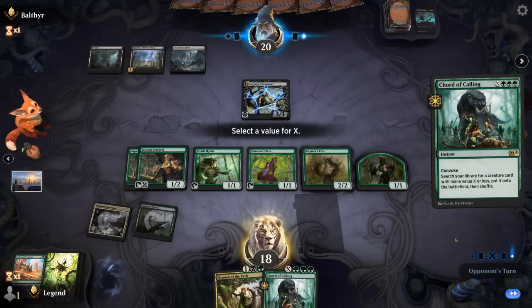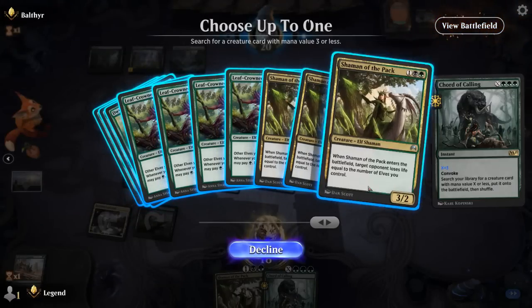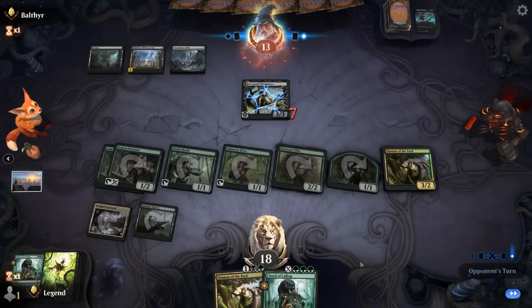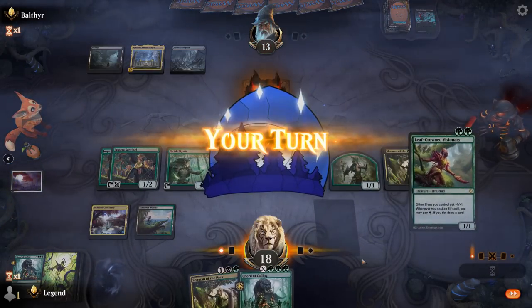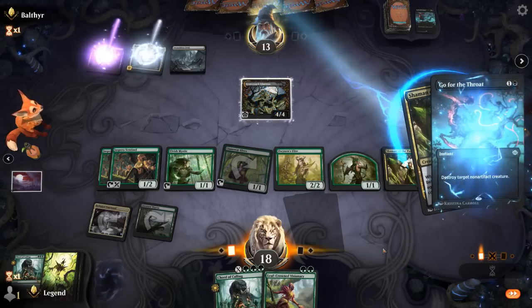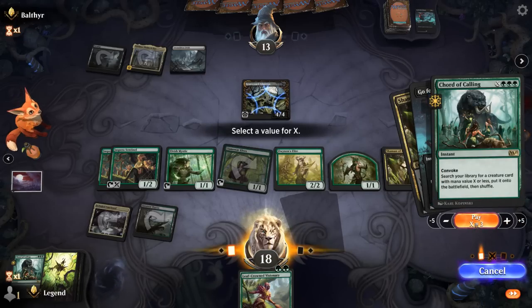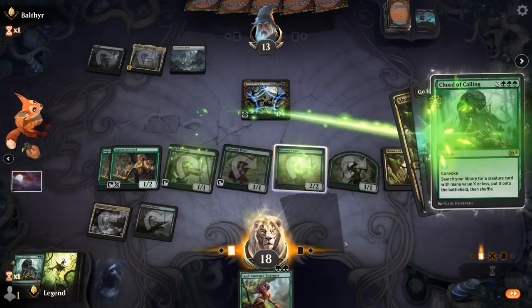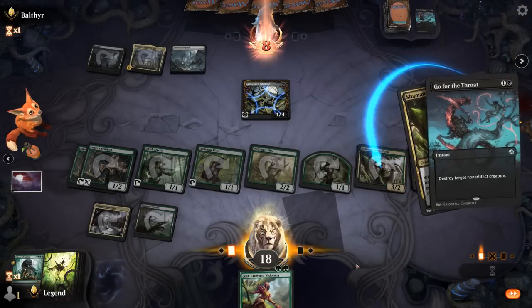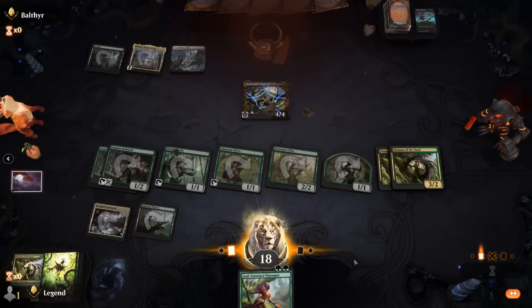We cast Court — probably see removal in response, but opponent's at 13 and didn't have removal for our elves. We play Shaman and can still Court for another. They could have gone for the throat on Shaman — they could have killed it in response to the trigger last turn to prevent one damage — but that's alright. We Court for another Shaman anyway and drain them to death. Who needs to attack?